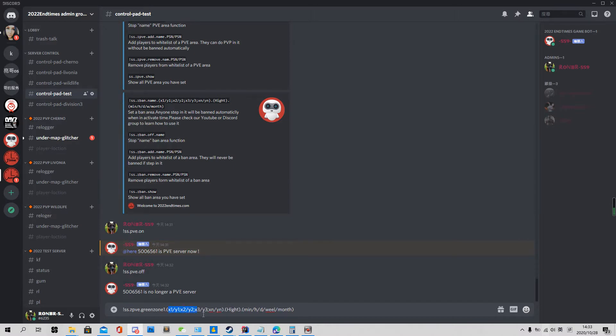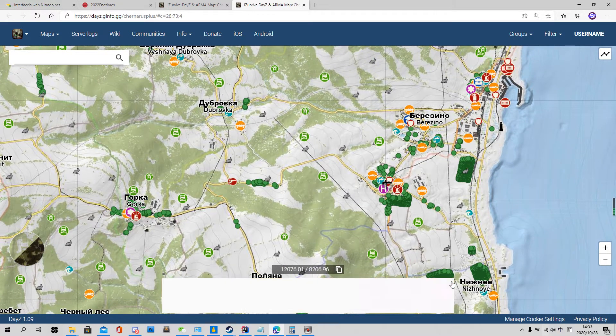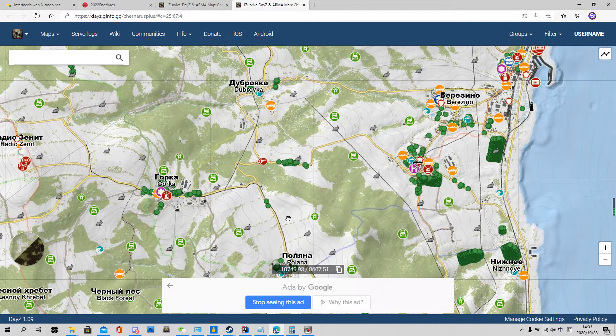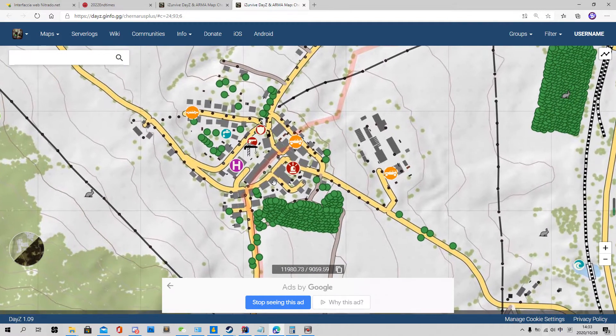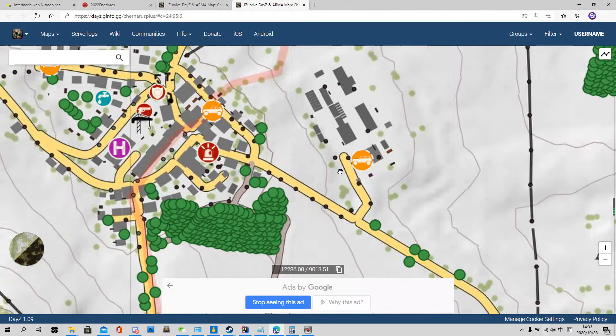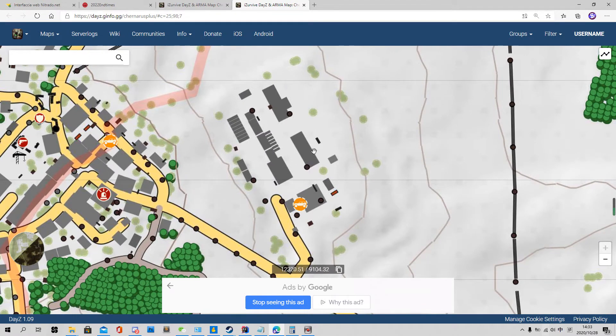So we need to name it. The first one we name 'PVE' or 'green zone one.' Then the second step is setting a corner to define where the green zone is. You can use iSurvive, or use Daisy PC offline mode to define an area. Using iSurvive is not very precise with coordinates, but using the PC you can precisely define that this building in this area is a green zone.